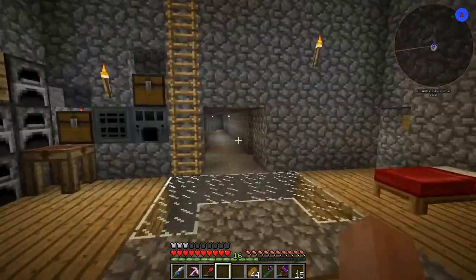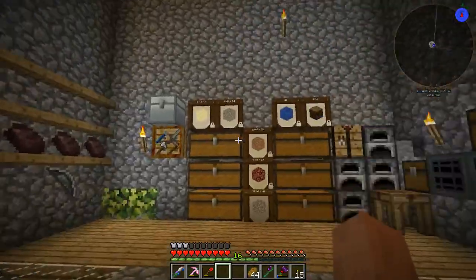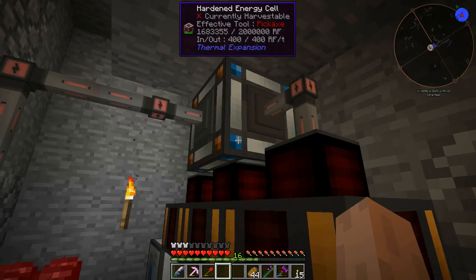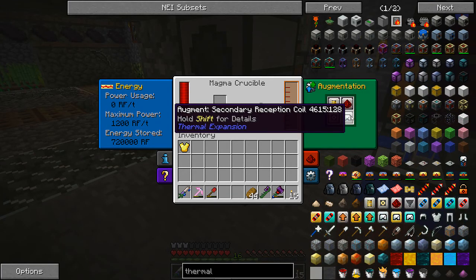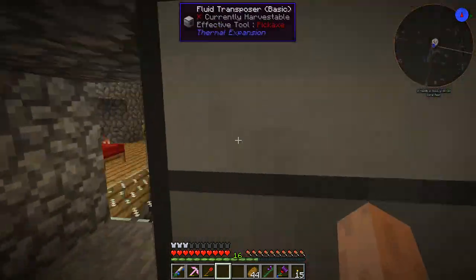Hey, what is up everybody and welcome back to Direwolf20. This is episode 4. Everything is fine for now, but I need to get this up to a higher level. I'm having slight problems with power and it's due to this — I made this off camera, a 1200 RF tech upgrade. It's running an augmentation here. You can see it goes twice the speed but uses three times the energy, so it's not good.